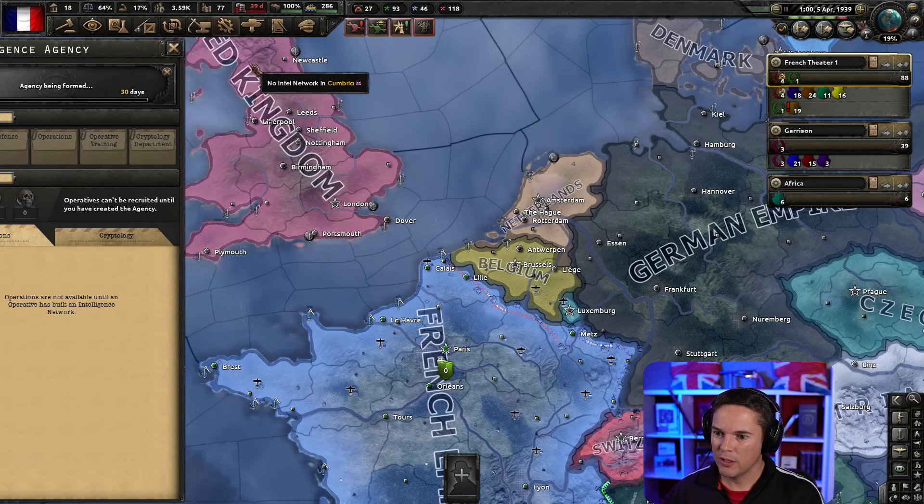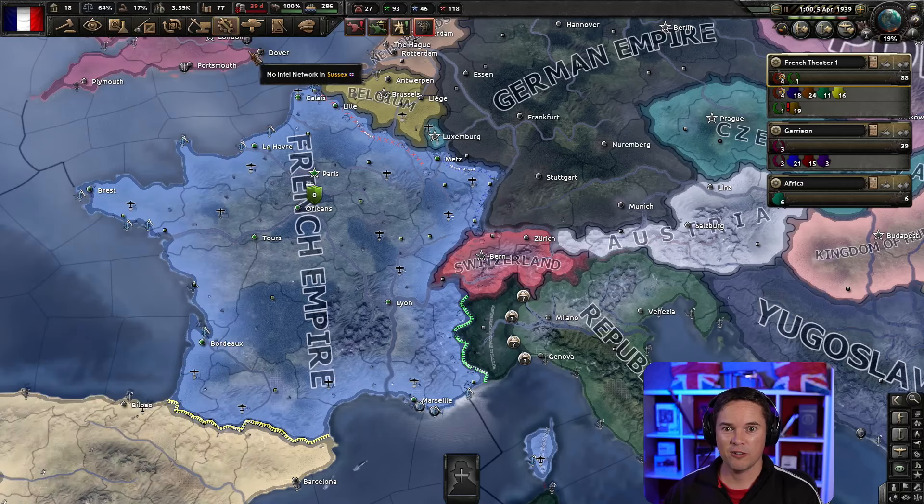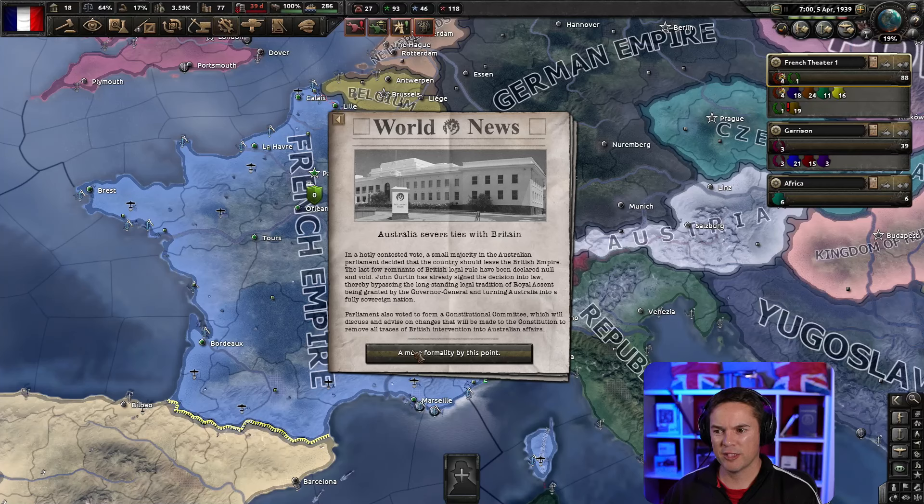Australia severs ties with Britain. In a hotly contested vote, a small majority in the Australian Parliament decided that the country should leave the British Empire. The last few remnants of British legal rule have been declared null and void. John Curtin has already signed the decision into law, thereby bypassing the longstanding legal tradition of royal assent being granted by the Governor-General and turning Australia into a fully sovereign nation. Parliament also voted to form a constitutional committee to discuss and advise on changes to remove all traces of British intervention into Australian affairs.